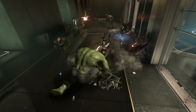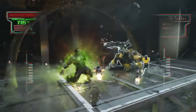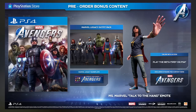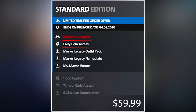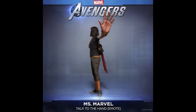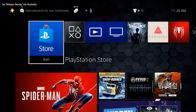For PS4 we have the standard edition at $60, the exclusive digital edition at $70 — the only $70 edition and only available on PlayStation 4 — and the deluxe edition at $80. The standard edition is available digitally and physically and includes the base game, early beta access, the Marvel's Legacy outfit pack, the nameplate, the Miss Marvel Talk to the Hand emote which is a Sony exclusive, and the Avengers Hex Pattern dynamic theme included with all PS4 editions.